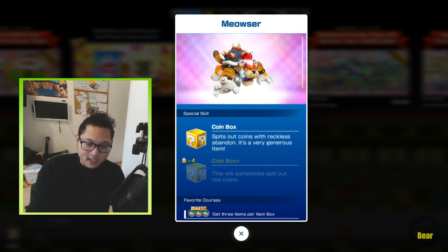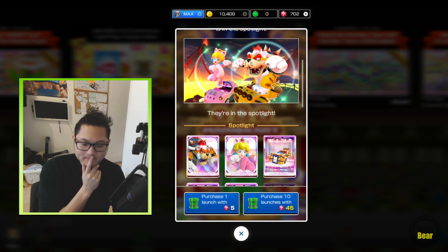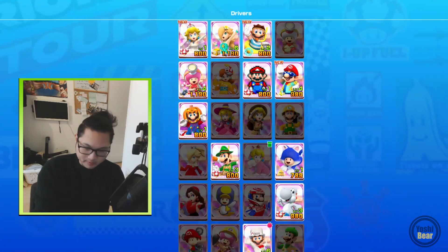This seems like a good pipe with nine high ends and an exclusive character. We'll go in depth on the character analysis but we'll probably get buffed in future tours. But if it's a Coinbox, just pull — just pull. This is a good pipe. Also, Rosalina — she should have Super Bell, and yeah, Super Bell it is.